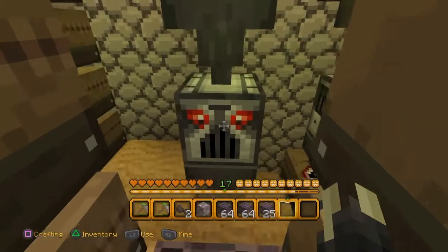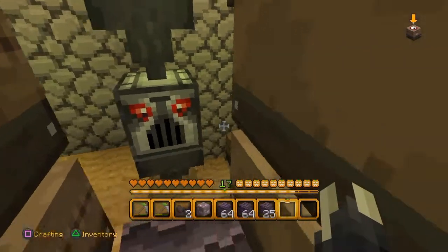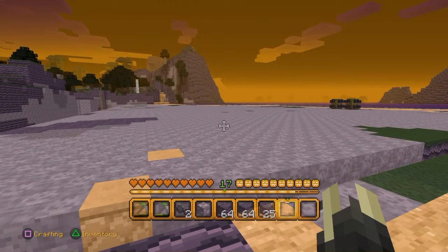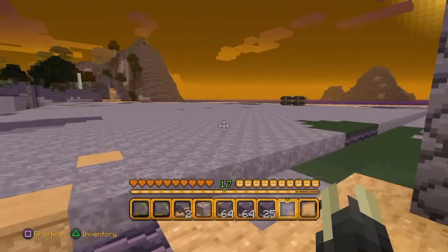Over here are right stairs from cobblestone, and this is my automated glass maker. Over here you can see where I flattened the landscape. This is kind of stage one — I kind of jumped a few stages early on.